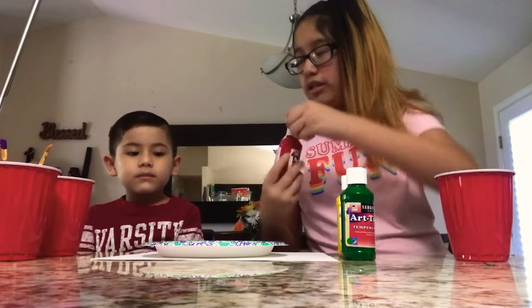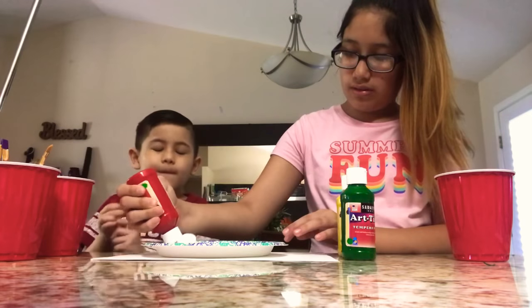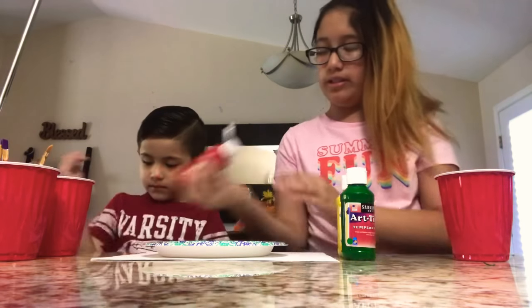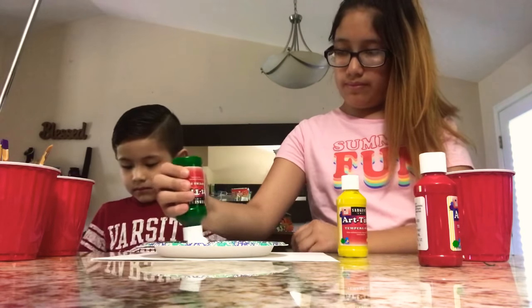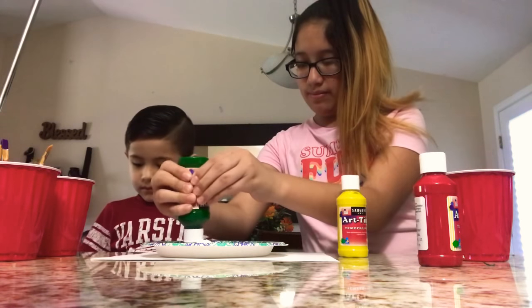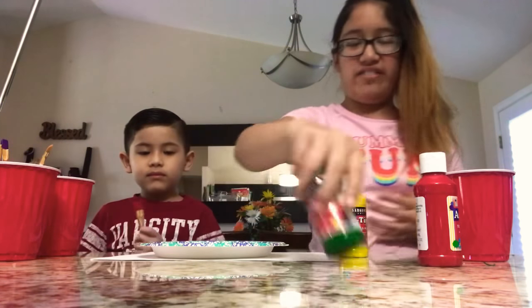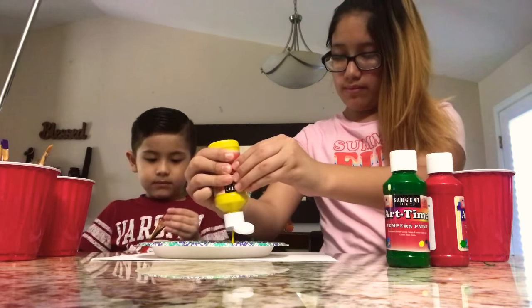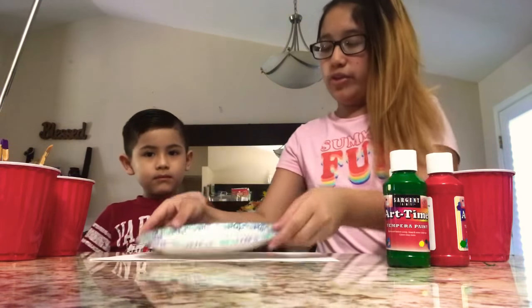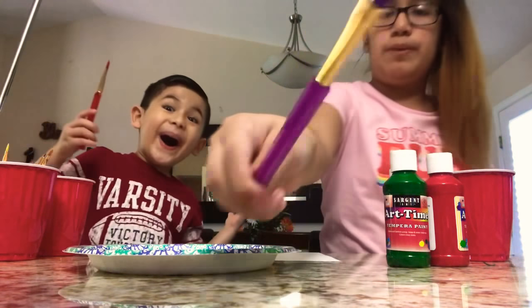So I'll put out a little bit of each. Let's see. There it is. A little bit of red. That's green. Red looks like ketchup. Okay, we got our three colors down. Now we're ready to paint. I'm gonna be using this purple brush and he's gonna be using this red brush.